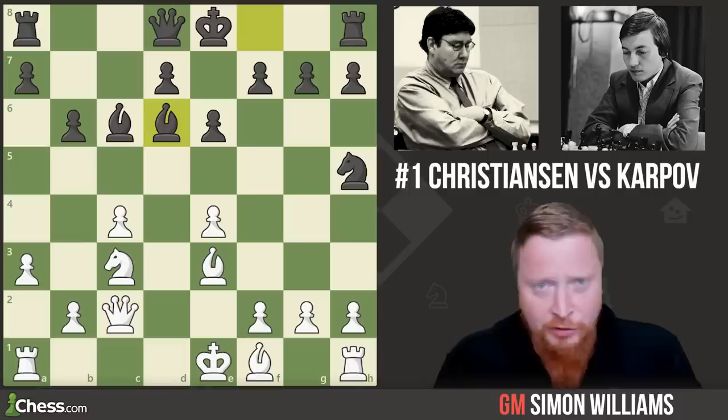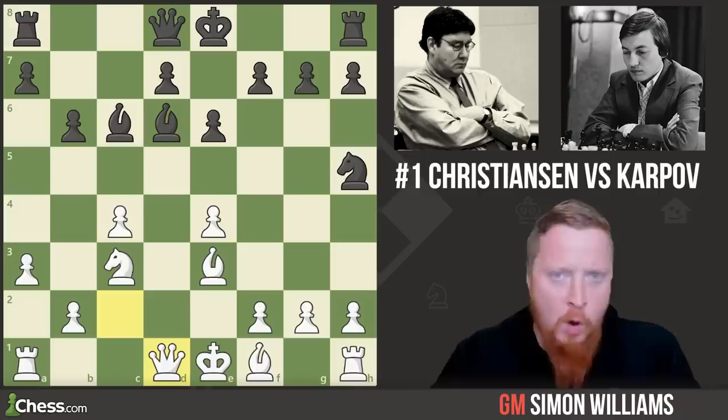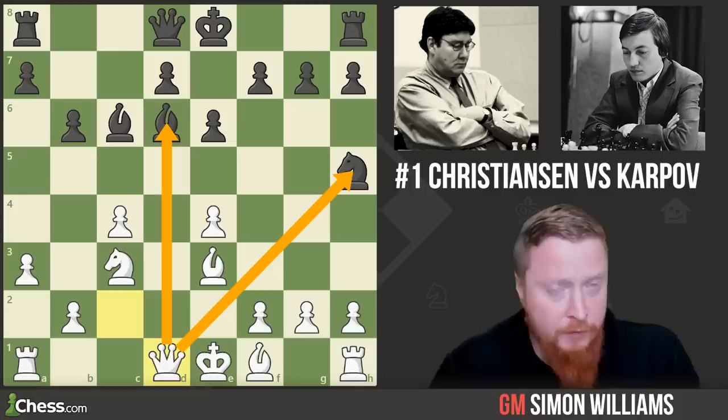Can you find the move that his opponent Larry Christiansen now played? He played queen d1, and this is a classic fork. The queen is attacking the bishop and the knight, creating a threat against two different pieces simultaneously, and there's nothing Karpov can do — so he resigns on move 12.